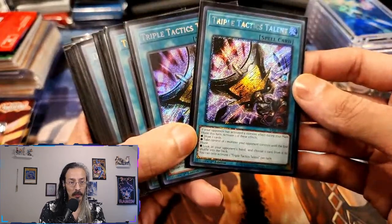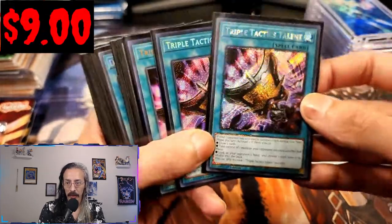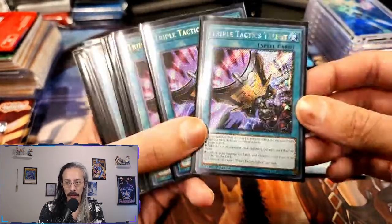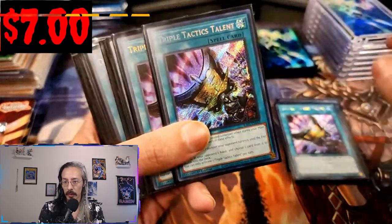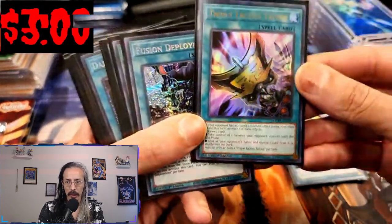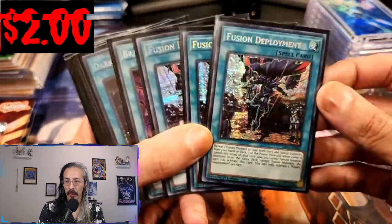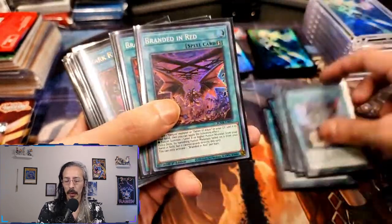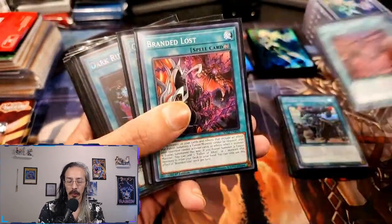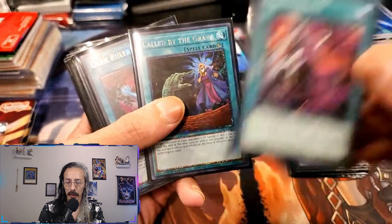We have our three Branded Openings in Prismatic Secret Rare — I think that is the highest rarity we can put these in right now. Three Triple Tactics Talents: we have a Quarter Century Secret Rare — sorry, a Platinum Secret — I wish they were Quarter Century, eventually hopefully. We have a Platinum Secret, a regular Secret, and an Ultra Rare for the Triple Tactics Talents. We have three Prismatic Fusion Deployments, also I believe the highest rarity those come in. One Super Rare Branded Ried — I do need to upgrade my Branded Loss to a Super Rare, this is one of the very few commons in the entire deck.